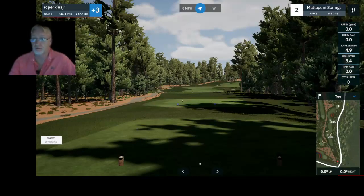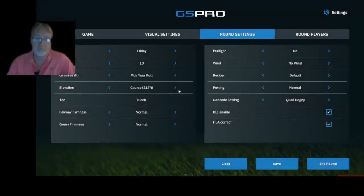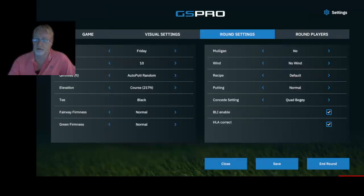Thanks for tuning in today. Please subscribe below. To review: we've covered pick a putt, regular gimme circles up to 20 feet, auto putt fixed, and auto putt random. Thank you for tuning in — we look forward to seeing you again soon on GS Pro Version 2 Tips.